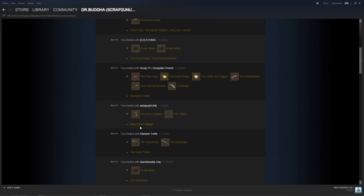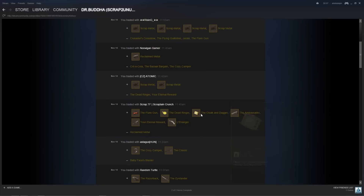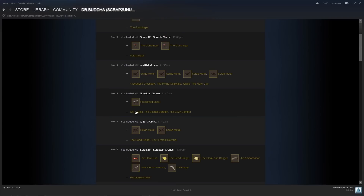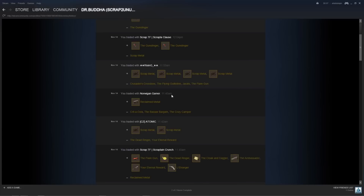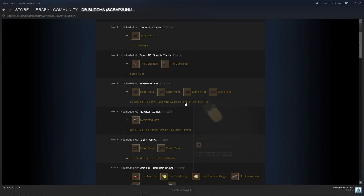A guy wanted the Babyface's Blaster, so I sold it to him for a Cozy Camper and a Classic. Next, there was a guy who wanted spy weapons, so I went to scrap.tf and bought a bunch of spy weapons — he ended up buying the Dead Ringer and the Eternal Reward. Next, a guy wanted the Crit-a-Cola, the Bizarre Bargain, and the Cozy Camper — I sold it to him for a reclaimed. Then a guy wanted a Crusader's Crossbow, a Flying Guillotine, a Ubersaw, and the Flare Gun — sold it to him for four scrap.